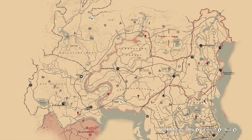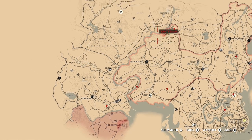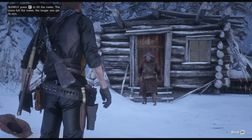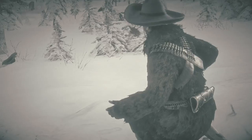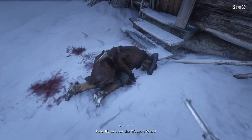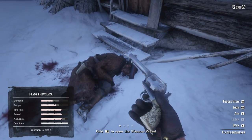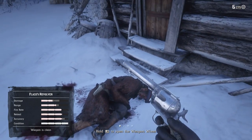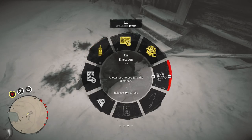There are four gunslingers in total to start this mission. You have Flacco Hernandez, who is way up in the Grizzlies, so make sure you pack some cold gear. Take him out and you get his legendary revolver — it's called Flacco's Revolver. It's not the coolest looking, but in addition to it, you can find a cigarette card and the Poisonous Trail treasure map in his cabin, so you can grab that for some gold while you're up there.